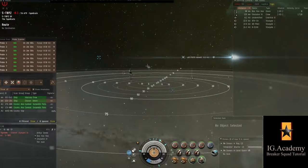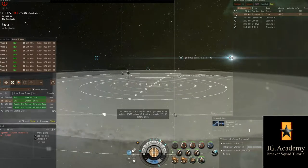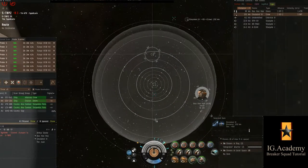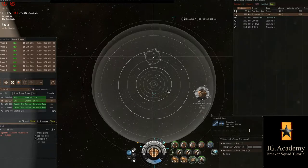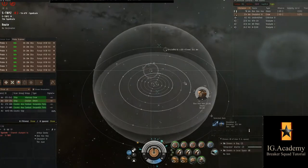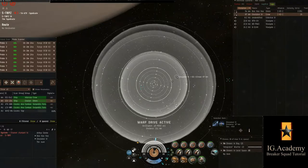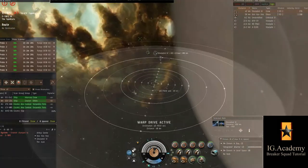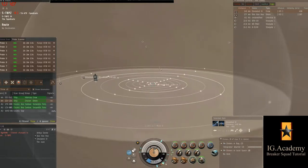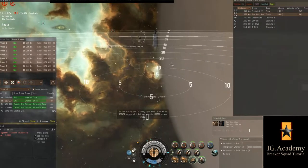I'm prepping the second on-grid bookmark. This time the hostile interceptor is far away from me, so I've got a little bit of time. You can see the grid — hostile fleet down by the Poco. I know that interceptor's gunning for me, so I'm immediately aligned out to a safe spot — in fact the first safe spot we made on-grid — while he's still patrolling on the other side. We get our jams off on a couple of ships. We've been on-grid for a few seconds and someone's probably targeting us. There we get our successful jam, and we warp out.